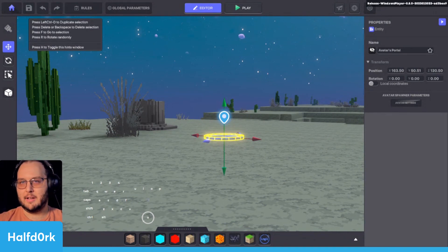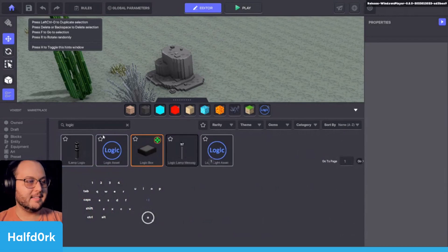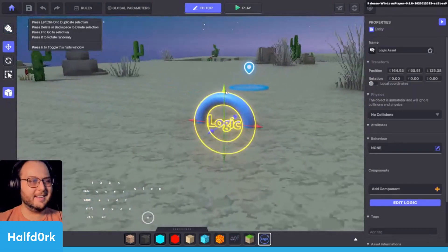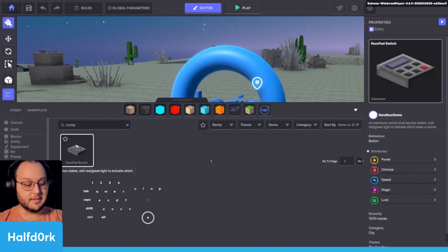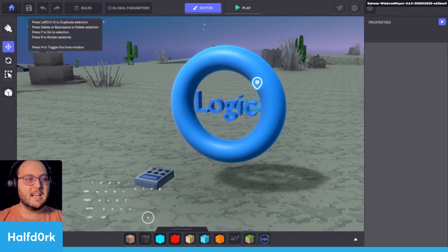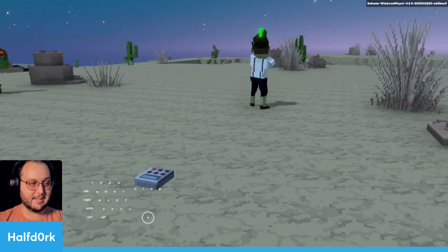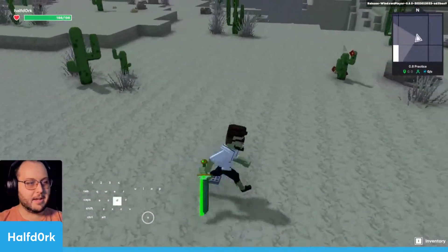We're going to hop right into it. I'm going to send out a retweet real quick, and then we're going to start just looking at assets. One asset in particular has become the prime focus for 0.8, and that's called the donut by the community. This donut is a logic asset. The main difference you'll notice is that this logic asset has nothing to do with voxel art, and because it's so unique, when you drag and drop it into GameMaker it's invisible.